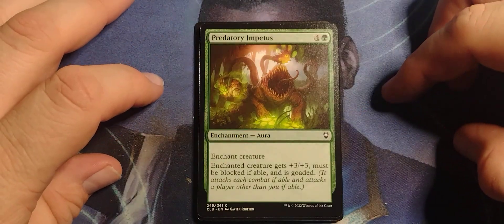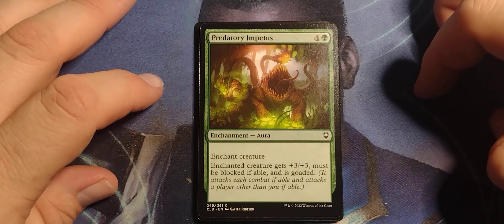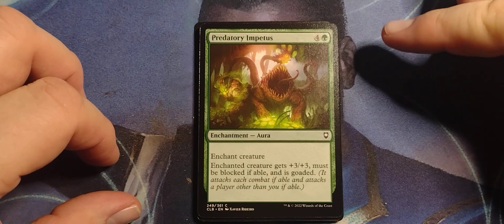Predatory Impetus — four and a green, Enchantment Aura. Enchanted creature gets +3/+3, must be blocked if able, and is goaded.